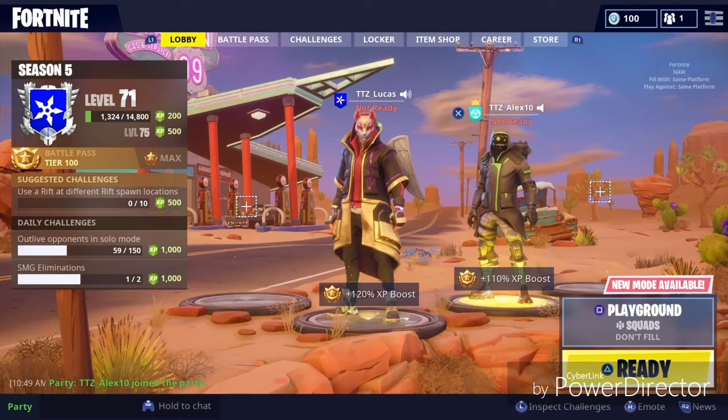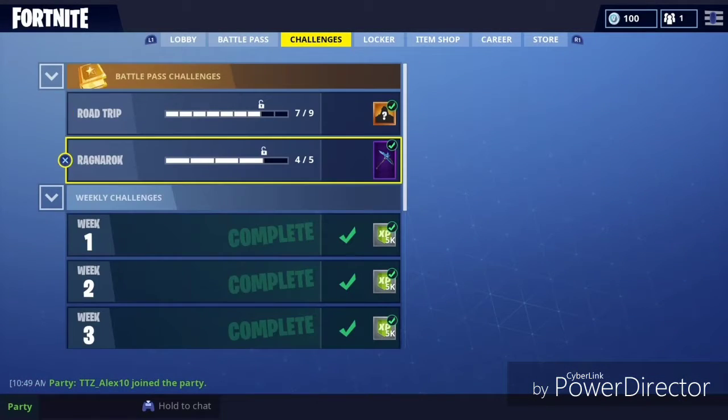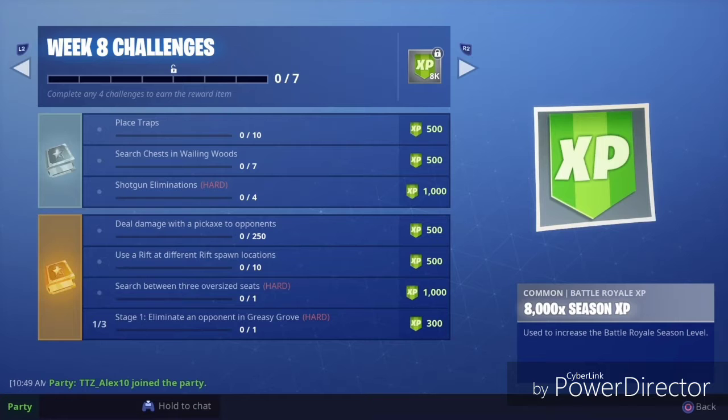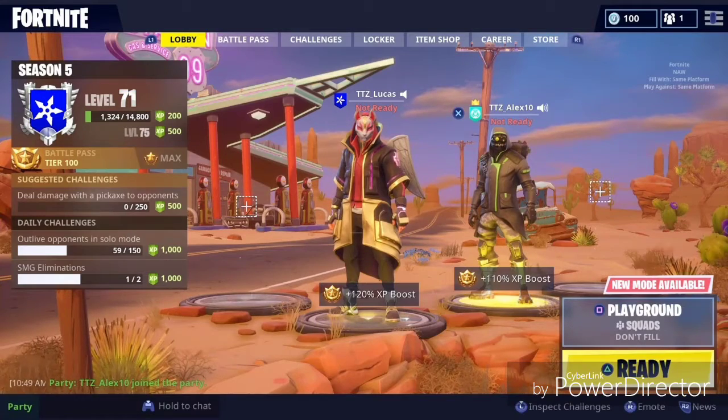Hey guys, welcome back to another video. Today we're doing the Fortnite Week 8 challenges guide — they just came out. So you have to place 10 traps, search 7 chests in Wailing Woods, get 4 shotgun eliminations, deal 250 pickaxe damage to opponents, use a rift at 10 different rift spawn locations, search between three oversized seats, and then there are staged kills: one in Greasy, one in Lonely, and one in Fatal. We're going to show you where everything is.